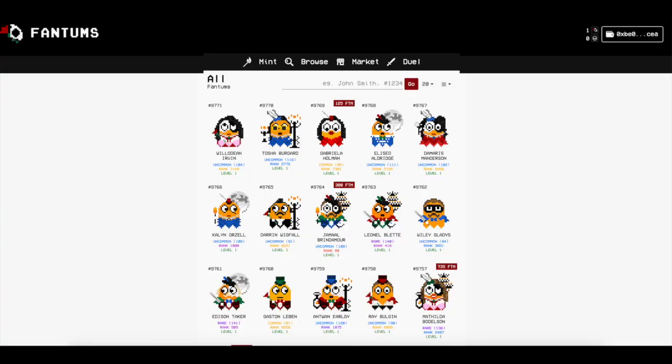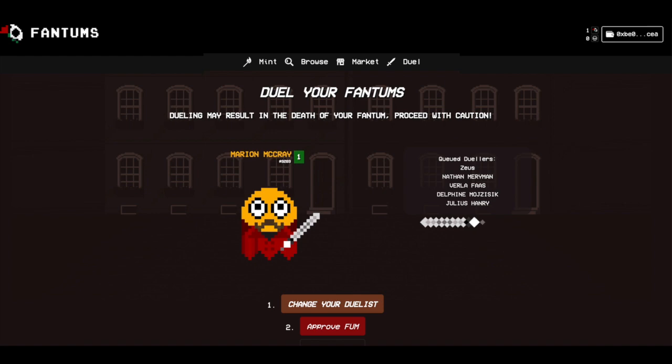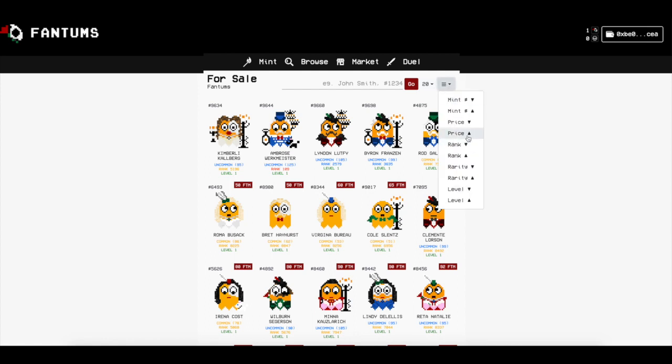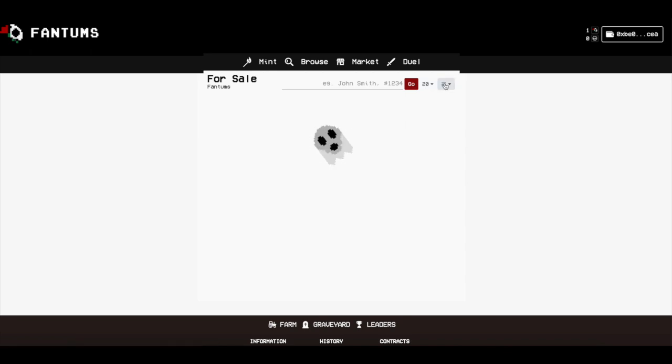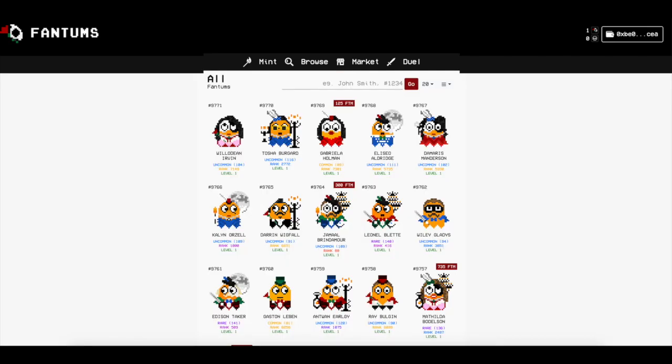We want one with white hair and green bow ties and maybe even a chandelier so I can fight with it in battle. You can just mint those and sell them on the marketplace at any time. If you're buying them, here's a cool feature — you can filter by price because everyone likes to buy the lowest price, but then you get what you pay for. I'd say get mint number one — let's see what that's worth; it's probably worth a lot. You can mine a Phantom, battle it as long as it's got a weapon, and so on.